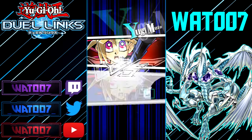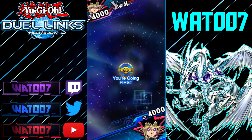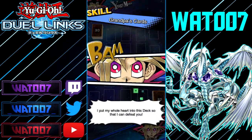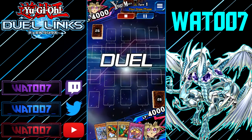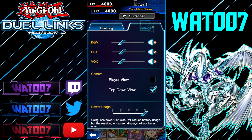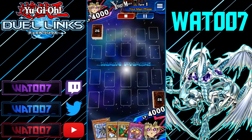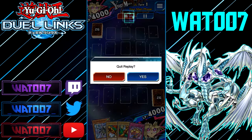Okay, so Pedro — Yugi Moto versus Yugi Moto — still looking like a 30-card deck. Grandpa's cards. Yeah, this looks glitched. That is not cool at all. It's just messed up. That's a glitch that Konami needs to fix.